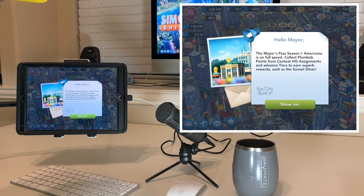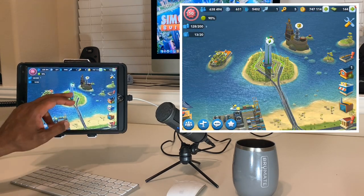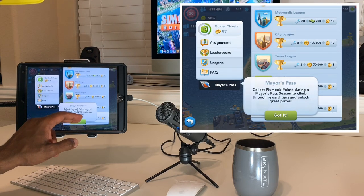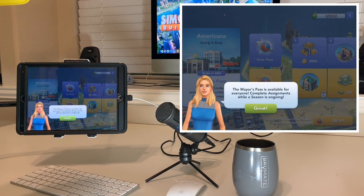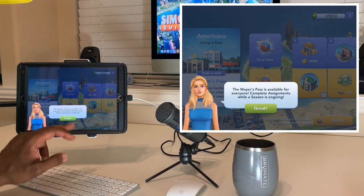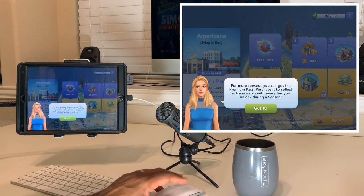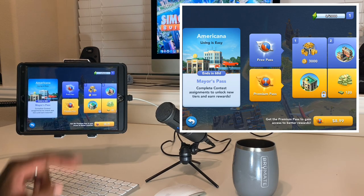Okay, the Mayor's Pass Season One is on full speed. Collect Plumbob points from the contest HQ assignments and advanced tiers to earn superb rewards such as a Sunset Diner. So this is the Contest of Mayors? You collect Plumbob points during the Mayor's Pass season to climb through reward tiers and unlock great prizes. Did they change up the Contest of Mayors?